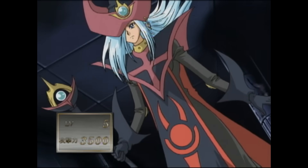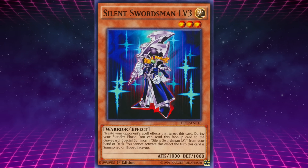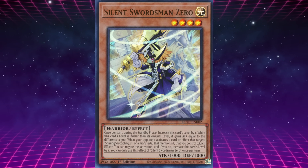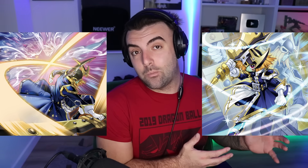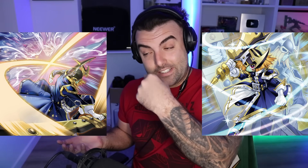Silent Swordsman Level 3 got upgraded into Silent Swordsman 0. Once per turn during the standby phase, increase this card's level by 1. While this card's level is higher than its original level, it gains attack equal to the difference times 500. When your opponent activates a card or effect that targets Shining Sarcophagus or a monster that mentions it that you control, as a quick effect you can negate the activation and if you do, increase this card's level by 1. This monster pairs extremely well with its accompanying card, which it appears in the artwork of in its older version.